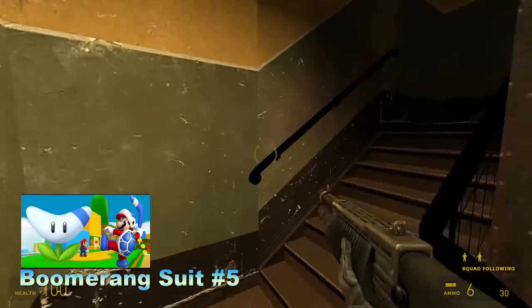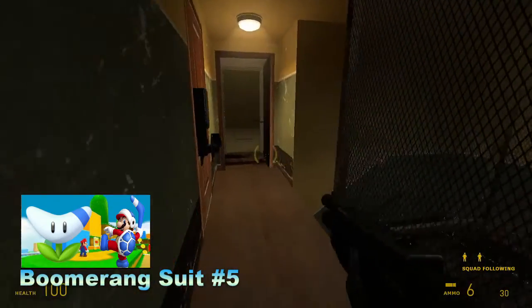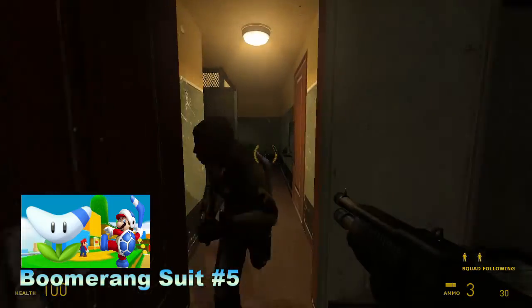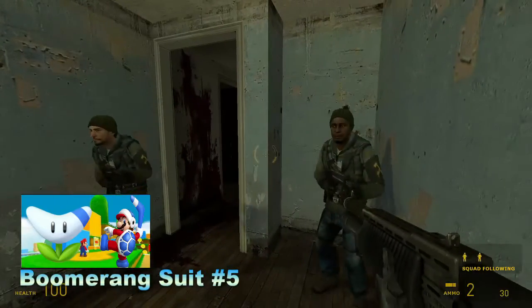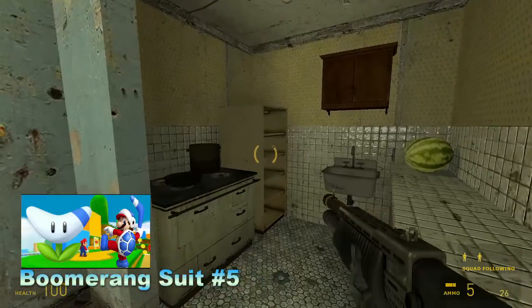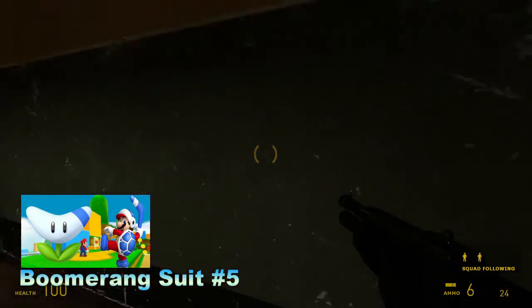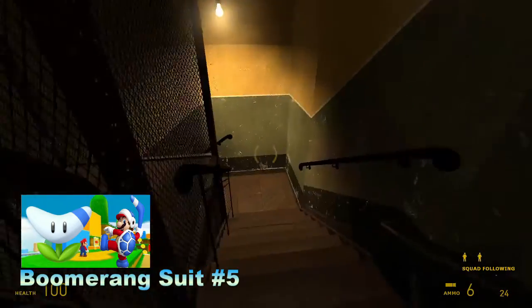The Boomerang Suit. The Boomerang Suit originated from Super Mario 3D Land and has appeared in various other games like Super Mario 3D World. What it allows you to do is turn into a Boomerang Bro. You can throw boomerangs to destroy enemies in a line, and when the boomerang comes back to you — like a boomerang should — it can destroy enemies that you missed that are charging after you, and more.